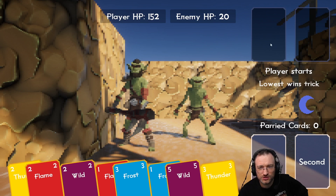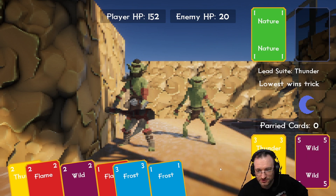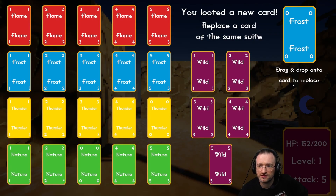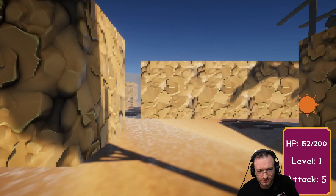The total amount was the damage so we might not want to play the highest cards. Player starts, lowest wins the trick. We use the thunder one — okay, we can't beat that, so we just waste something high. We'll waste this now. I didn't get that. Take the frost. I don't think we should have won that but I'm not sure.